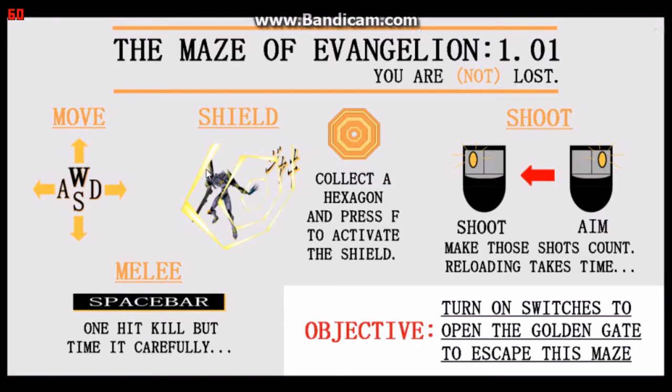You can pop up a temporary shield by pressing the F key, as long as you have octagon tokens. The number of octagon tokens you currently have is shown on the HUD. You can aim and shoot the gun by using the mouse, but once you've fired one shot, you have to wait some time before you can shoot again.